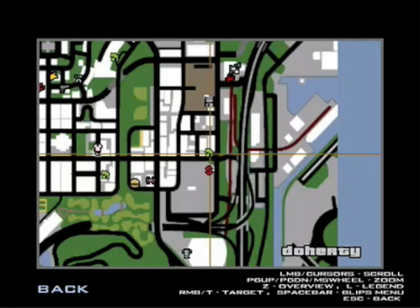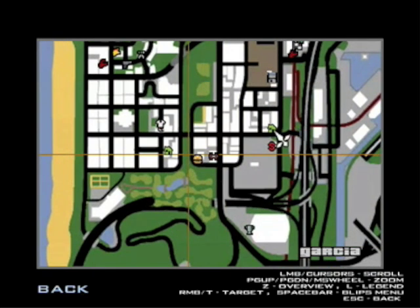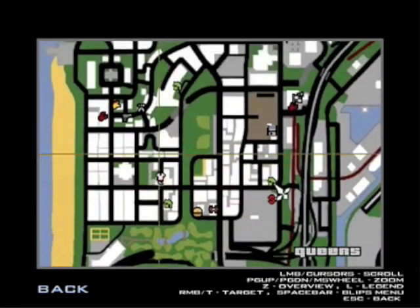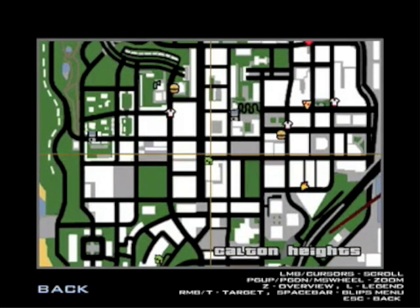What you have to do is buy every single property on the map. Wherever you see a green house symbol — like here, here, here, etc. — you need to buy every single property in the game.